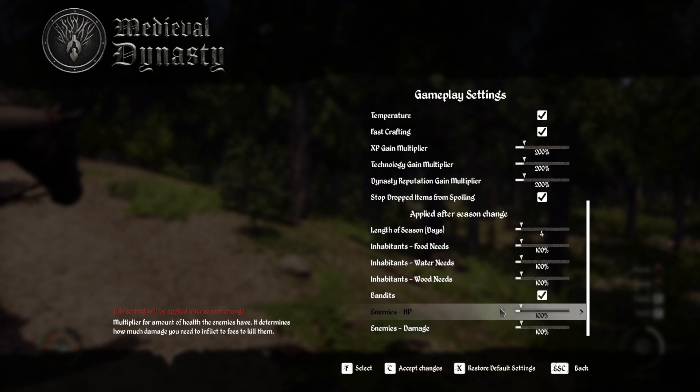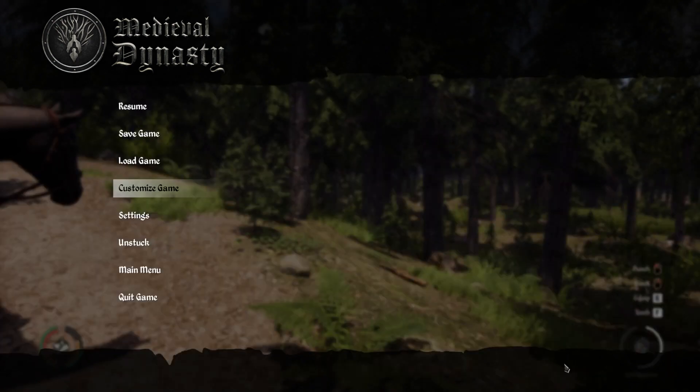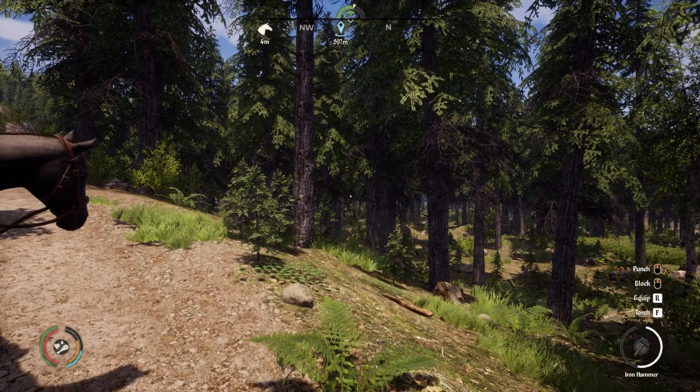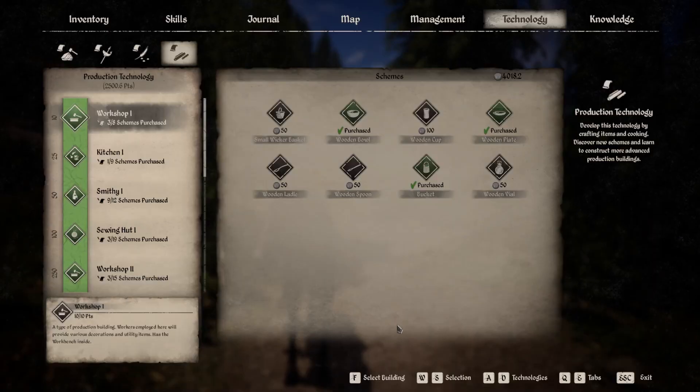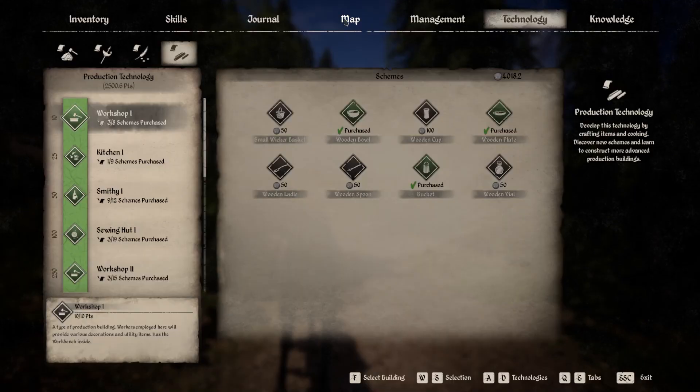The inhabitants' food needs will be zero, water zero, wood zero - so it's super easy. I'm going to keep bandits on because enemy HP is going to be at zero and so is their damage, so I could walk up to a wisent and punch it a couple times and it'll die. I want to build in a unique place that isn't really used all that much. Oh, by the way - we unlocked the market stalls! That'll be a video coming out real soon.